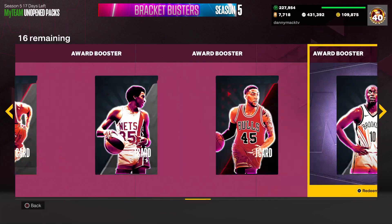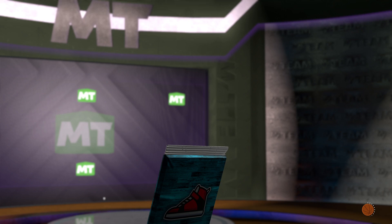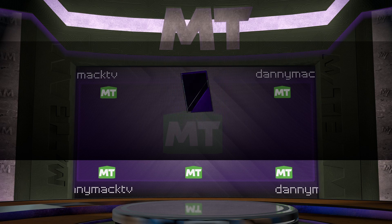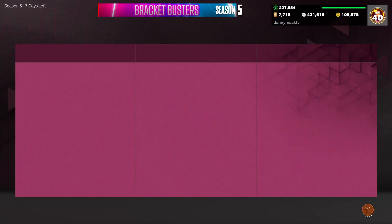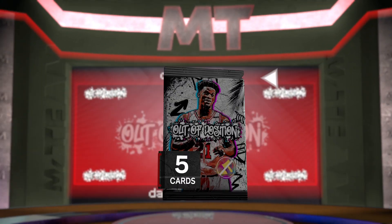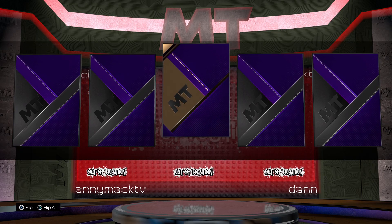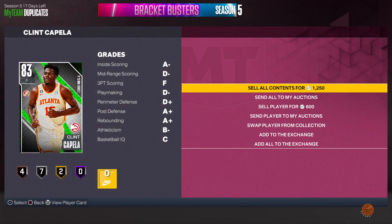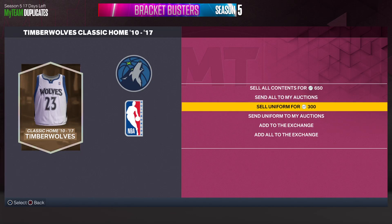Send it into the auction house. Shoot, colorway. See what we get here. Here we got the Puma Clyde. So we did win this unalternable out-of-position pack. What'd it do? What'd it do? Come on. It's not shaking. Clint Capella. Seriously? I'll sell back this one. Send to the auction house.